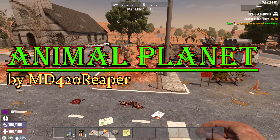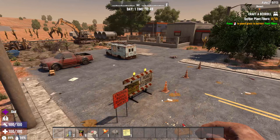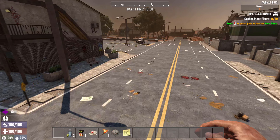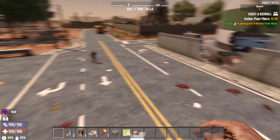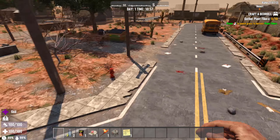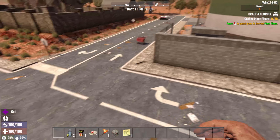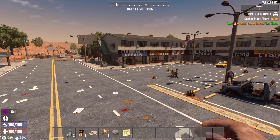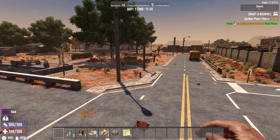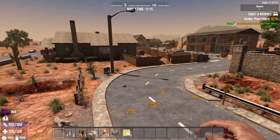The next mod we're going to cover is Animal Planet by MD420 Reaper. This is a mod I did show off in Alpha 20. You can see over there there's a bear and a stag, with other critters roaming around these streets. If you don't want to use the increased zombie stuff that Kane GB brings in, you can use this mod to give more animals — it makes cities populated a lot more with animals. I will say there is a conflict that will happen if you're using both Animal Planet and Kane GB's increased zombies and animal mod; it'll cause weird stuff where animals won't spawn correctly and cities will get more populated with zombies, with the animal spawns going kind of cattywampus.